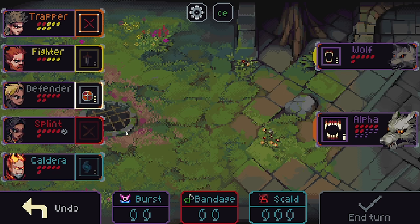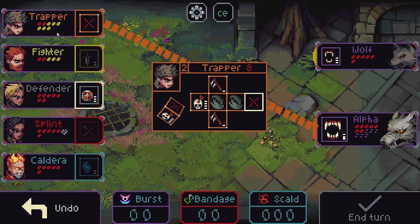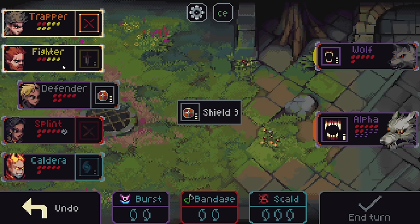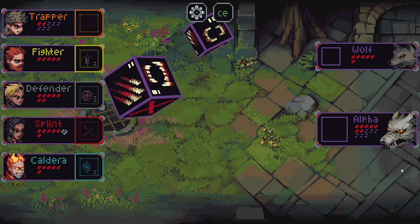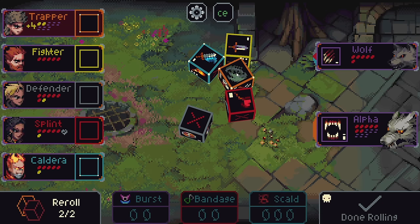Two bursts. Fighter is just also a more all-around useful every turn class. Let's go ahead and defend. Negate that damage entirely. We definitely need to get that alpha taken care of. Now if we use this here, the Trapper will take zero damage whatsoever this turn. Well, they won't do any offense, which that part's not great, but still. Not terrible.